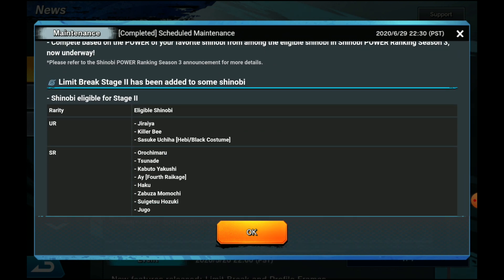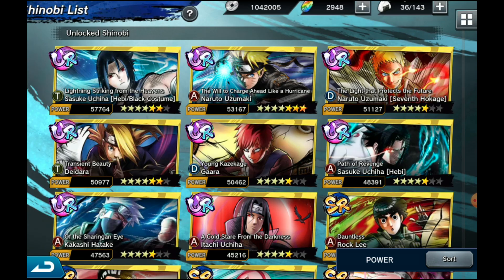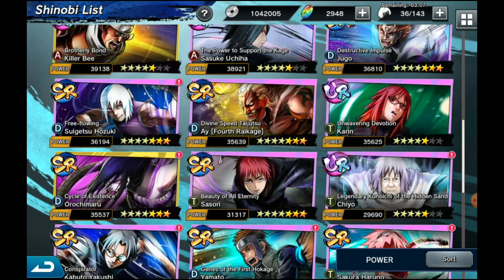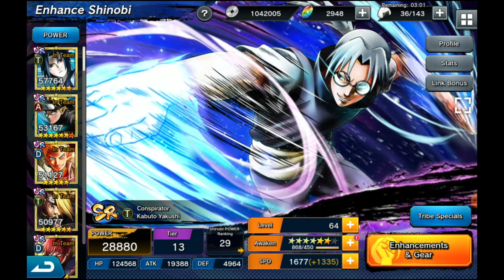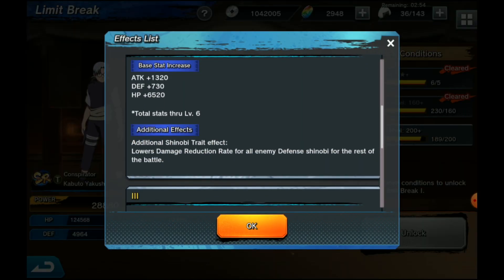Going back to the list — we have Haku, Zabuza, Sugetsu, Tsunade, Kabuto. Let's look at Kabuto's. A lot of people don't like his but I personally do. He currently lowers a lot of defense, and now he's also lowering damage reduction rate for all enemy defenses throughout the rest of the battle. We need more tank killers — Kabuto now lowers defense for all units and lowers damage reduction rate for tanks. That's huge because he's a T unit doing more damage already. Even if he dies, that debuff still applies. Highly recommend especially against tank-heavy teams.